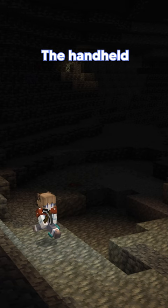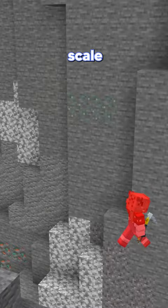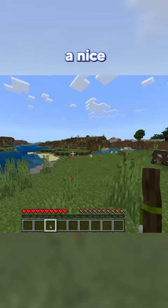The handheld lantern is perfect for guiding you through the mines by providing a mobile light source. The climbing picks allow you to scale any cavern wall, and the walking stick gives a nice boost to your movement stats.